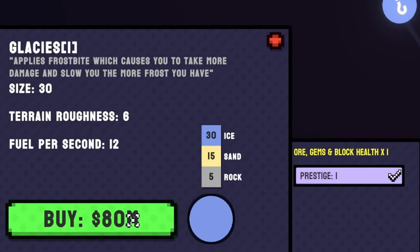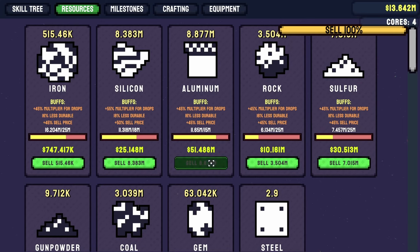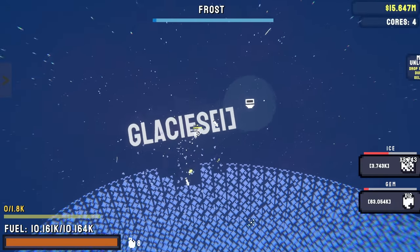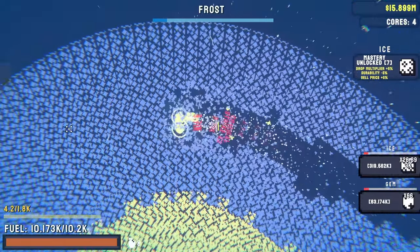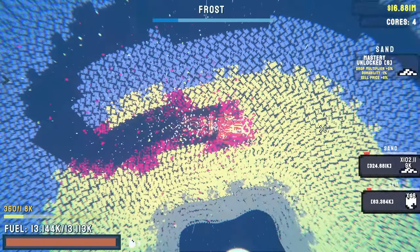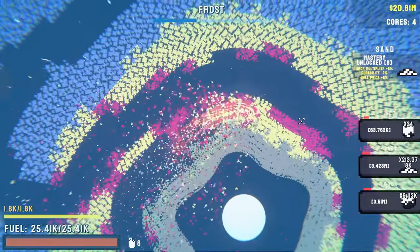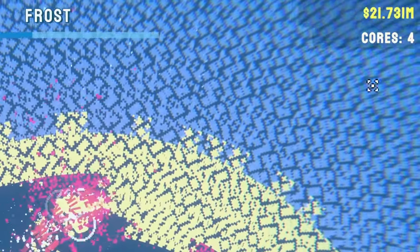I'm not sure who decided a planet was worth 80 million dollars when I only have 13, but it doesn't matter because I can just sell a bunch of aluminum and sulfur and then I can afford it. So we can go ahead and acquire glacis for us to use so we can get started mining out all of this ice that we have. And we should be able to get a lot of money by doing this because we've already made back 10 million dollars in cost.